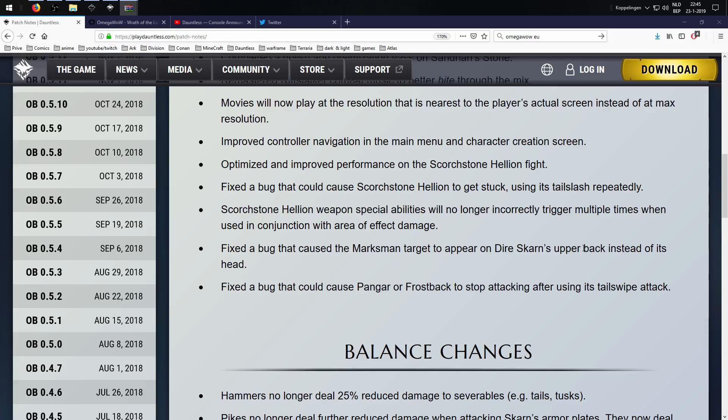Fixed the bug that could cause the marksman target to appear on Dire Scarn's upper back instead of its head. Fixed the bug that could cause Pangar or Frostback to stop attacking after using its tail swipe attack.